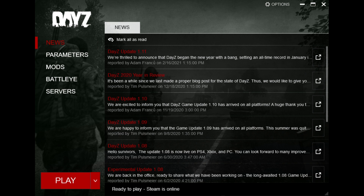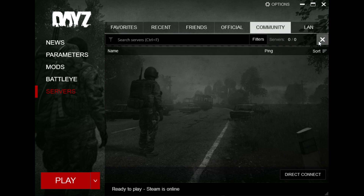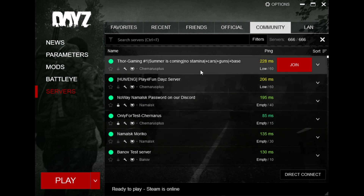Let's start by going to the Servers tab. By default it will start in the Favourites tab which will probably show no servers. You have the official servers here and you have the community servers, which are typically the ones we want to be connecting to as they are going to be the modded servers. If you click on the community servers tab you will see all of the community servers being refreshed.